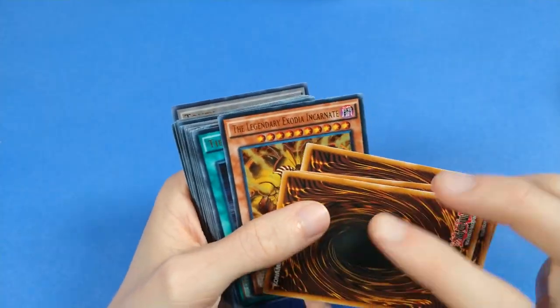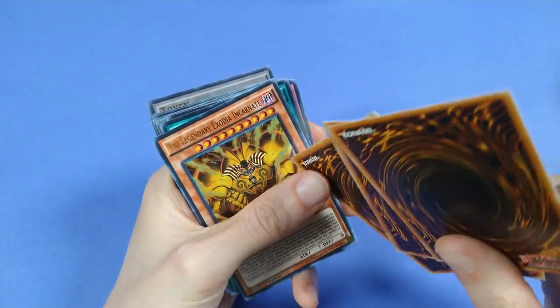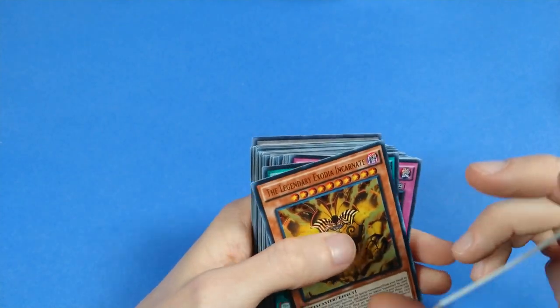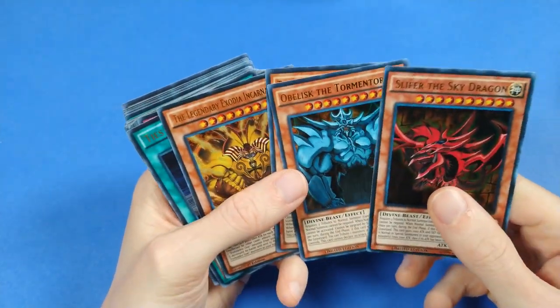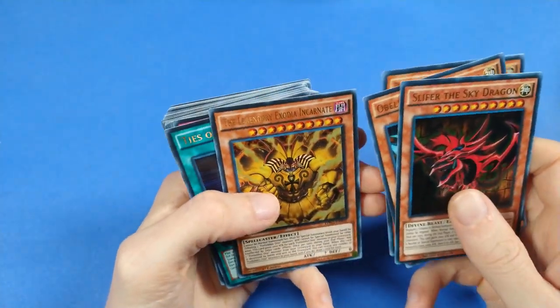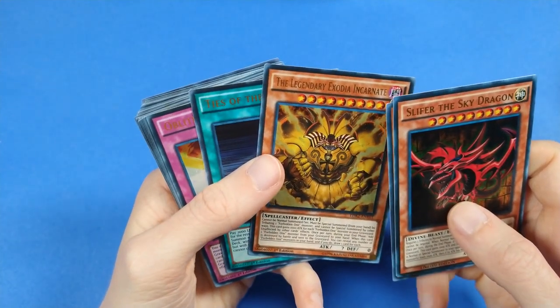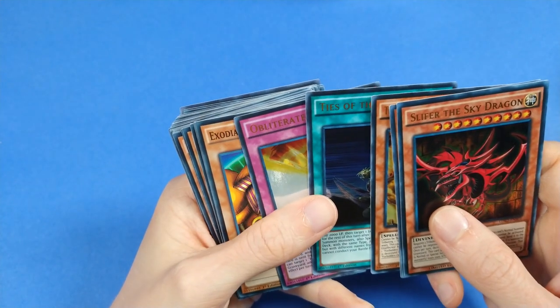Note that these are normal backs, so these are tournament legal, which is exciting. I had one of the blue Obelisk the Tormenter cards, but these are so much better — they're functional. The legendary Exodia Incarnate, functioning as a second win condition with Exodia.